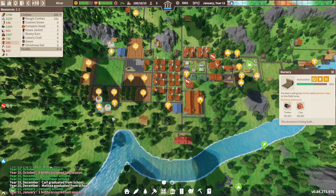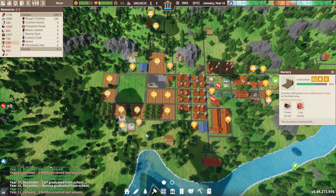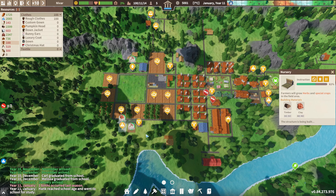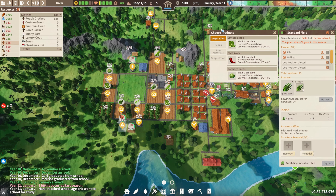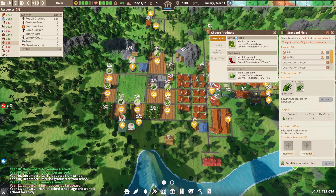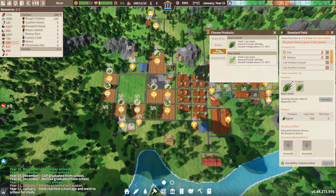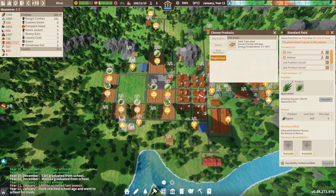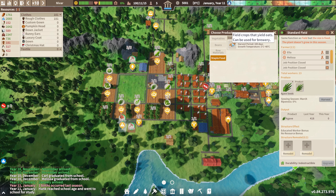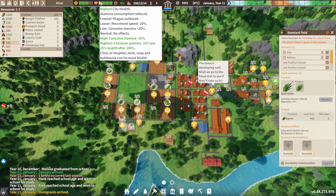We are building our nursery as well and need quite a lot of build points. Let's take a look at types of produce that we have — we have vegetables, beans, raw materials, and staple food. Staple food can be used for a brewery, which we might need.